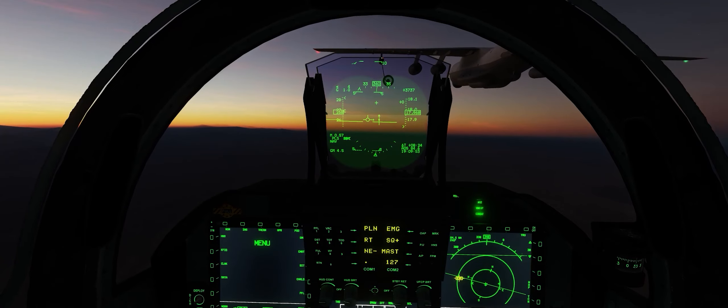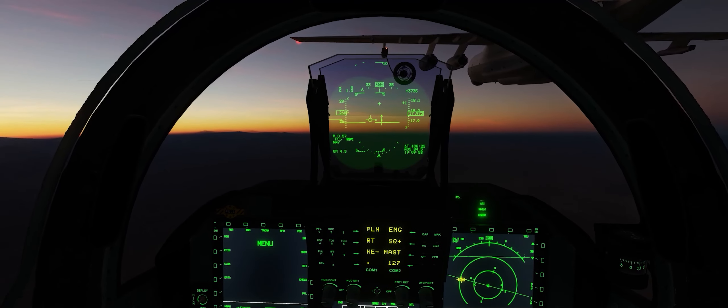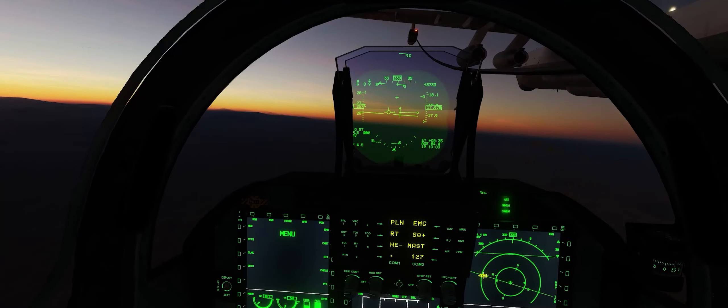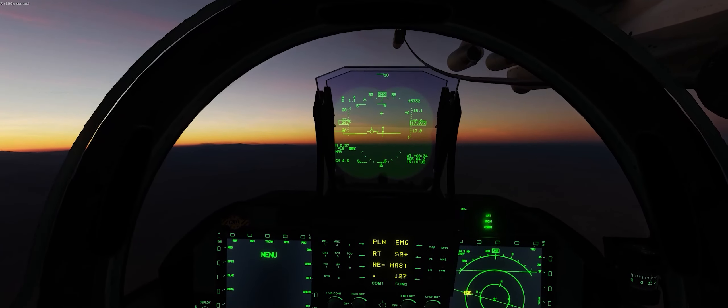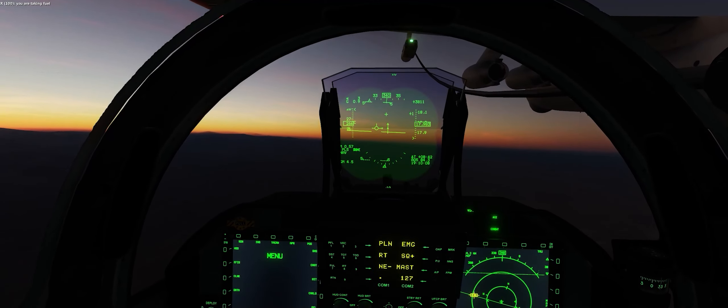In this video, we're going to be using the controls indicator on the bottom left of the screen, turned on by pressing right control and enter by default on your keyboard if you want to use it yourself. I recommend you watch this video in your home cockpit with your hands on the controls and follow me through the motions that you see on the controls indicator — this goes for your rudder pedals, your stick, and your throttles.